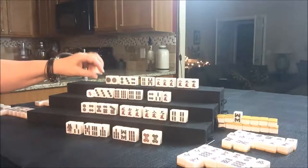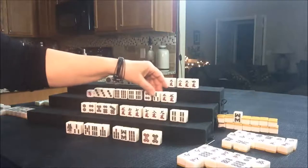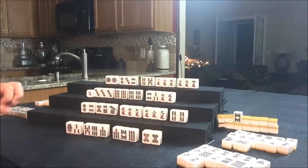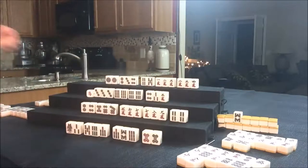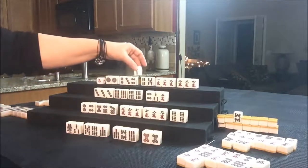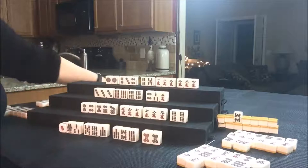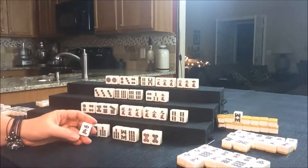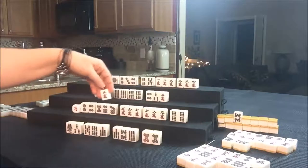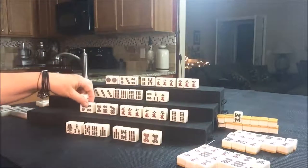Draw for West: five Crack. They're trying to Pon, so let's discard what's out — none of these are out. Let's discard the five Crack and draw for North. Two Bam — we'll discard that; it's already in their pile. Draw for East: four Crack, discard. Drawing for South: three Crack, discard. We reached for them so they can't change their hand — locked in. We need a three Dot for them. Draw for West: eight Dot, discard.